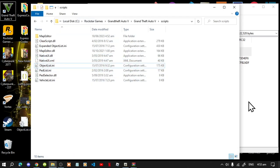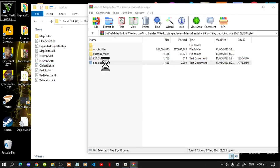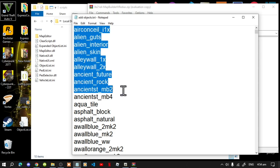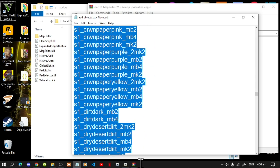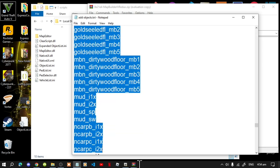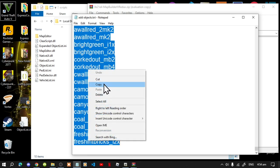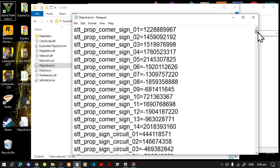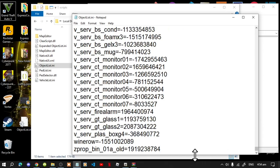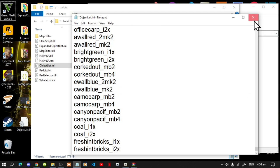Go back to your GTA V main folder and then to your scripts folder. Now go back to your extract folder and open the 'add_object.txt' file. Select all of the codes by scrolling down to the bottom, then right click and copy. Exit out of the text file. Now open 'object_list.ini', double click, go right down to the bottom, press Enter, paste the code there, then exit and save.